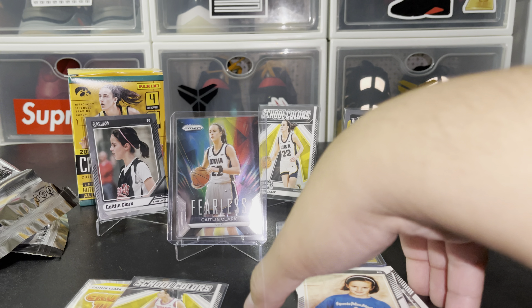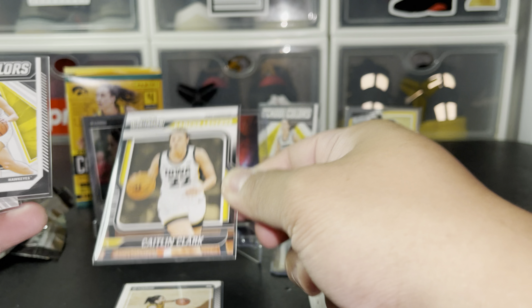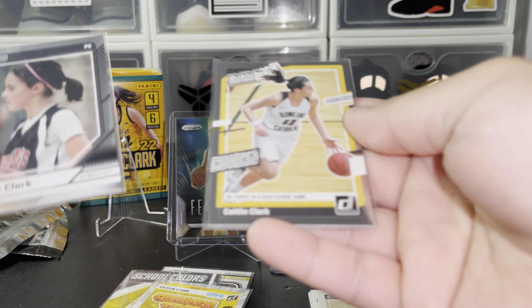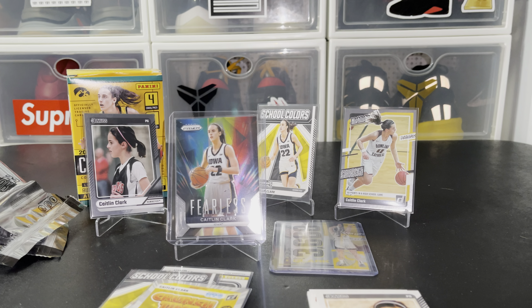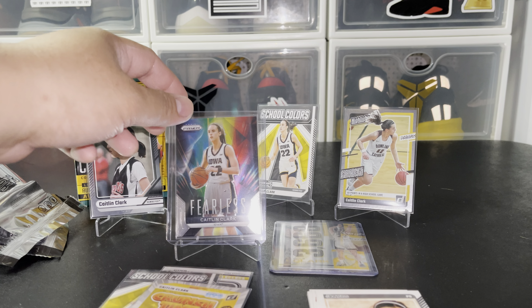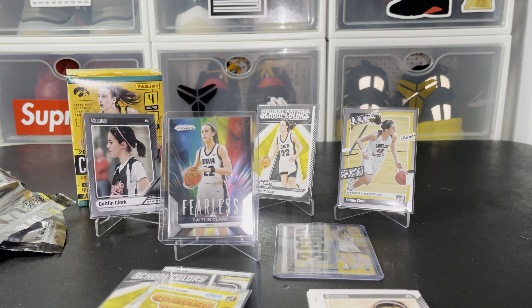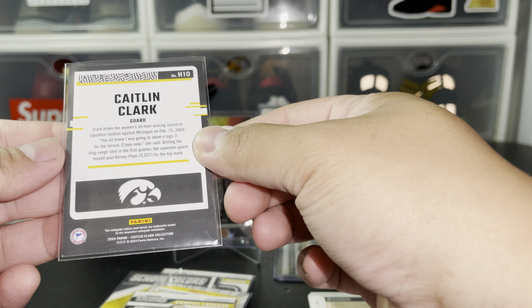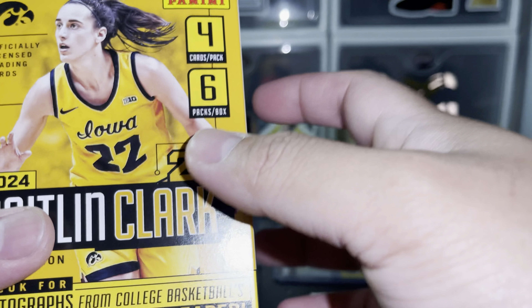We gotta collect the next ones from the WNBA. So to summarize the cards: Campus Legends, School Colors, Crunch Time, and two metalized parallels — not bad. I hope I see Caitlin Clark in person and have her sign all of these. She's the one that made everyone watch the WNBA. We finished — two Campus Legends and the all-time wins highlight mark. We might do more if I can buy another box at Walmart at retail price — I got this for about 30 bucks, and they're reselling for 45 to 50 dollars.